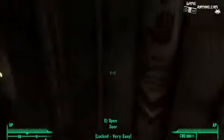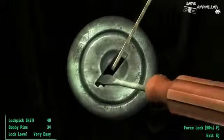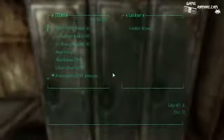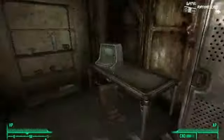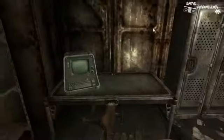Is that a computer? Can we get in there? There we go. Nice. What's going on in here? Empty locker — oh, something in here. Combat armor! Nice. I got some better armor.